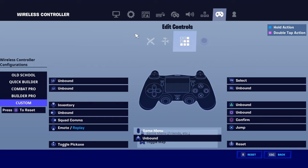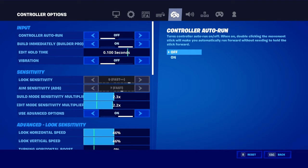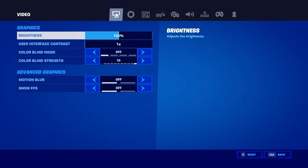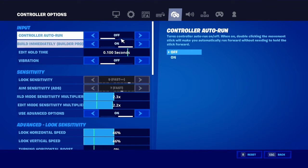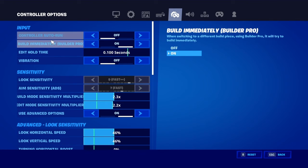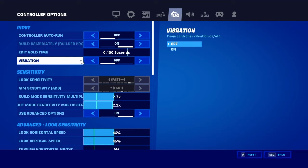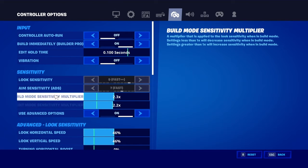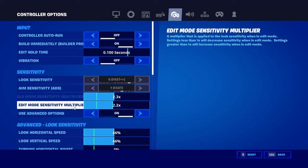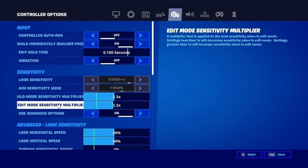What's up guys, it's Blake here and I'm going to show you my controller settings. So vibration off, build mode sensitivity multiplayer at 2.3, edit mode sensitivity multiplayer at 2.2.